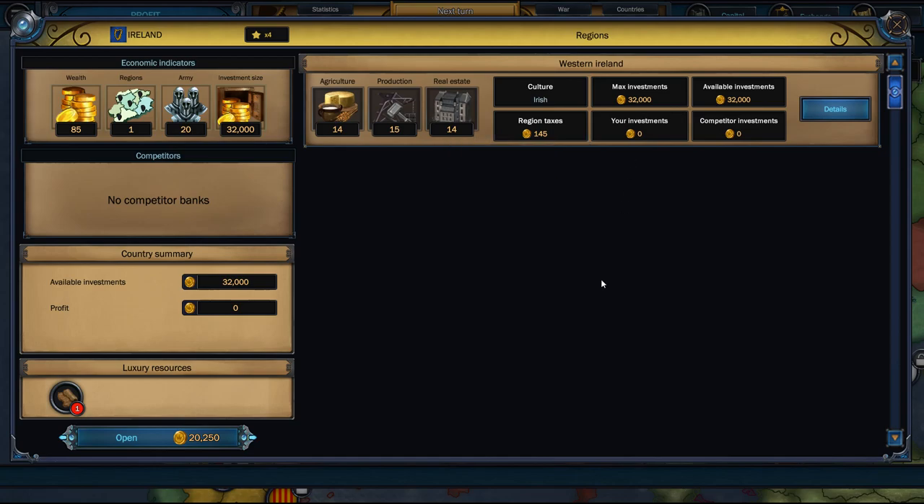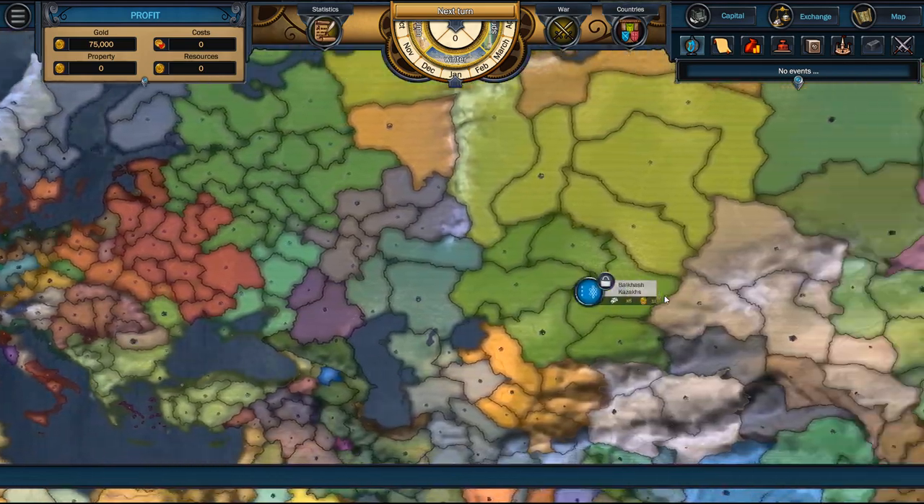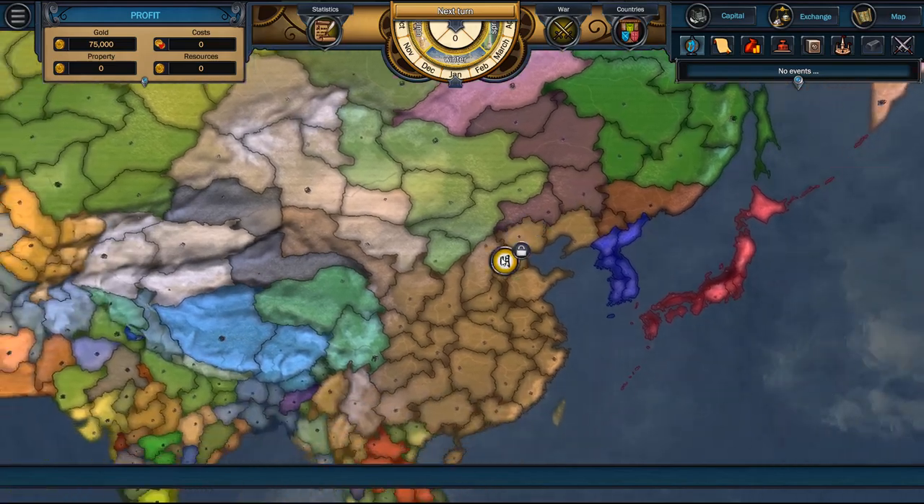There's a lot of numbers here — obviously this is a numbers game, it's a banking game. One important thing: they have luxury resources in wool or furs. Which means that if we build our bank here, there's also no competitor banks here — it could be just us. We'll probably get some wool factories or sheep farms that we can invest in. We can also go all the way to the east and start over here in Japan if we wish.